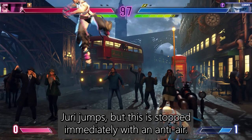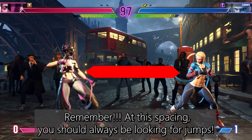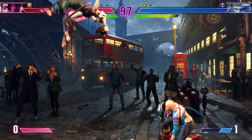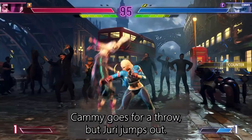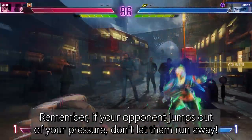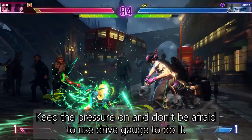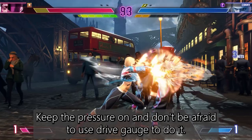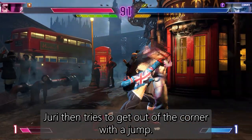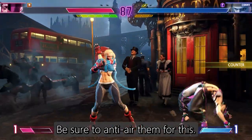Juri jumps but this is stopped immediately with an anti-air. Remember, at this spacing you should always be looking for jumps. Post knockdown, Cammy goes for a throw but Juri jumps out. Remember, if your opponent jumps out of your pressure, don't let them run away — keep the pressure on and don't be afraid to use drive gauge to do it. Juri then tries to get out of the corner with a jump, which is really common at low ranks. Be sure to anti-air them for this.